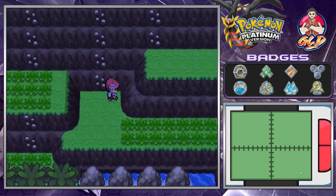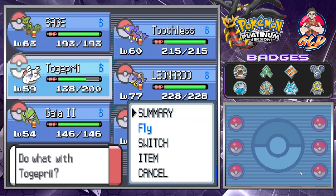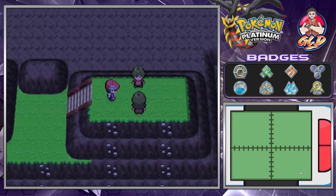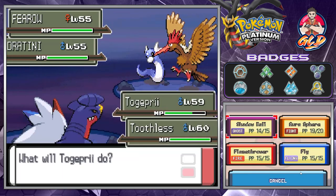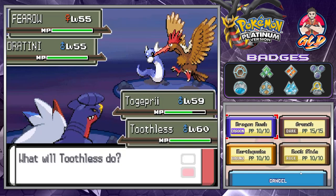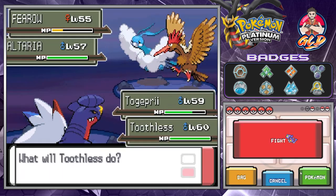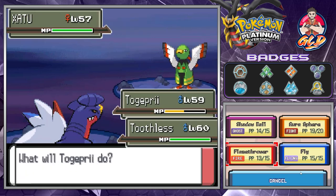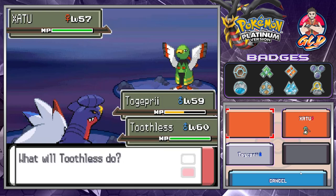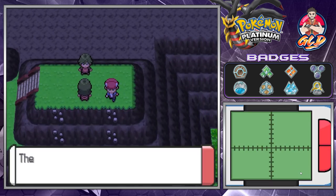Let's go right ahead and continue our adventure, battling everybody. We got a double battle going on right here. Let's go with Togekiss and Toothless and just beat everybody. We have a Dragon Trainer and a Ferrow. Dragon Rush on this guy, there we go. A Flamethrower raises its speed. Dragon Rush again — defeated that guy, defeated that guy. Shadow Ball to this guy, and Crunch — teamwork makes the dream work.